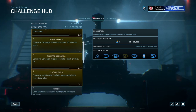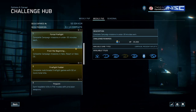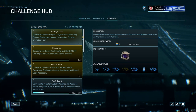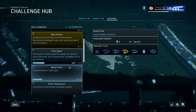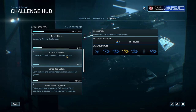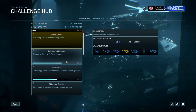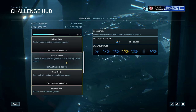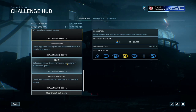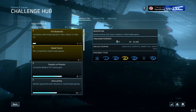These are weekly challenges, so they trade out every Wednesday at 10 a.m. Pacific Standard Time. You want to synergize this by starting with your seasonal challenges — like completing 50 matchmade multiplayer games, which sounds generic but if you time it with your PvP stuff to play specific modes, it really helps you grind and rank up a lot faster within the MCC.